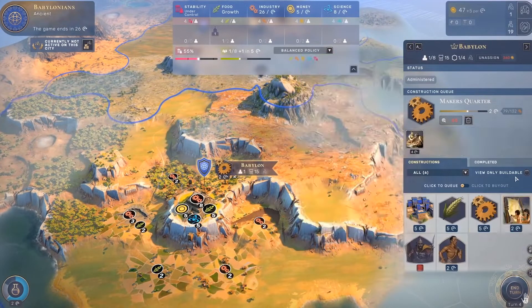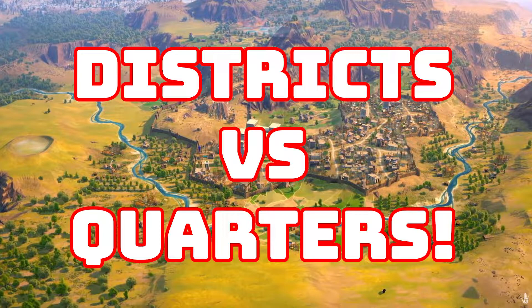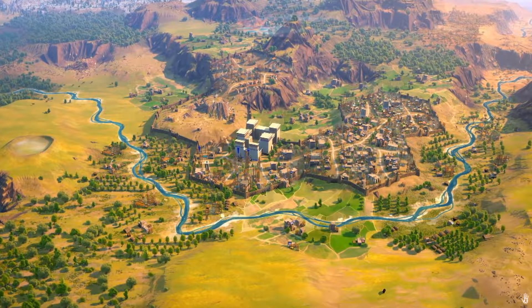Similar to how districts work in Civ 6, improving yields in Humankind requires players to build what are known as quarters. These quarters improve tile yields in a specific area — for example, farm quarters improve food yields, trade quarters improve production yields, and campus quarters improve science yields. Another similarity is that different terrain types are more suitable for different quarters, just as in Civ 6 you can get adjacency bonuses for where you build your districts. In Humankind, different terrain also gives bonuses to the quarters mechanic.